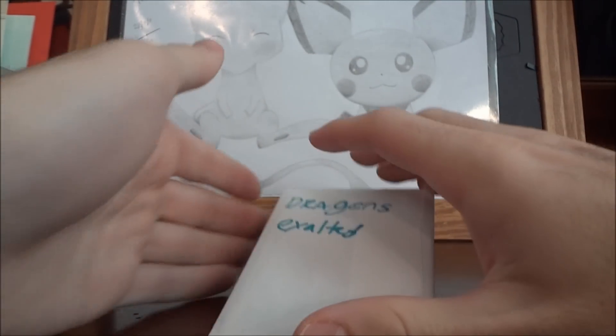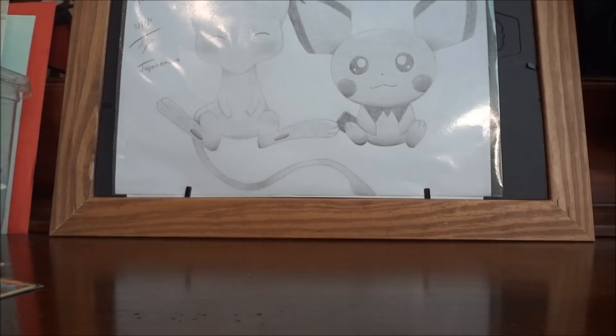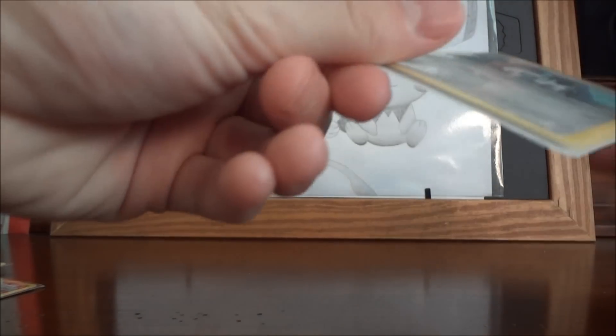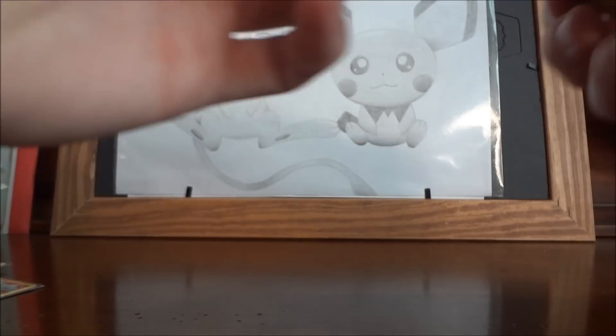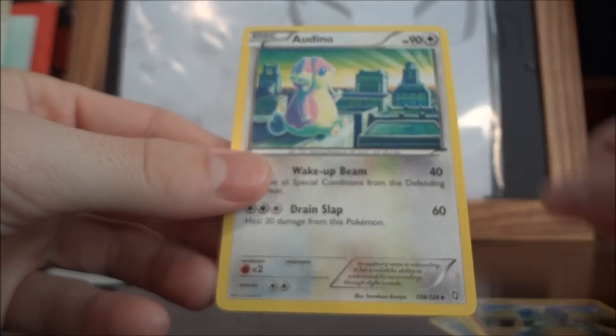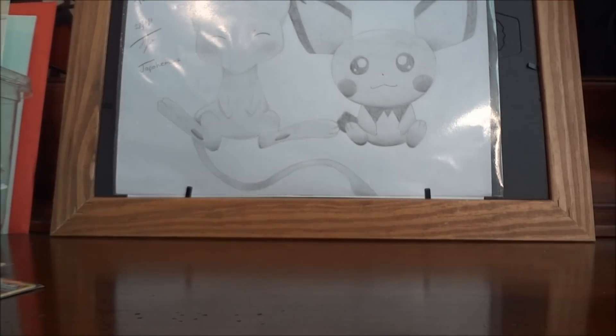He said he was gonna send me some extras from Dragon Exalted — I assumed they'd just be uncommons and commons, which I don't really need since I'm buying a lot of packs anyway. And yep, exactly what I thought: an Emolga, Minccino, and Axew. Still cool though. Thank you so much guys for the trades — I'll see you next time!